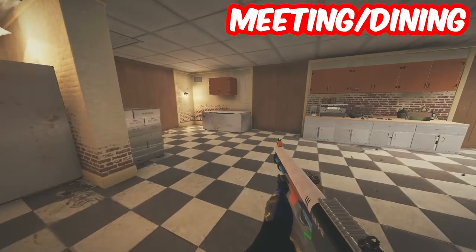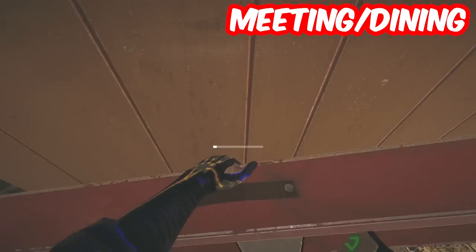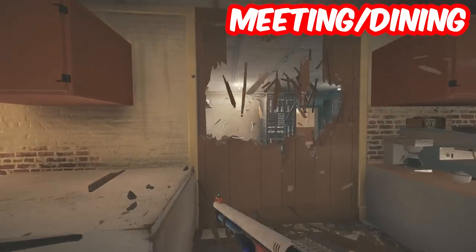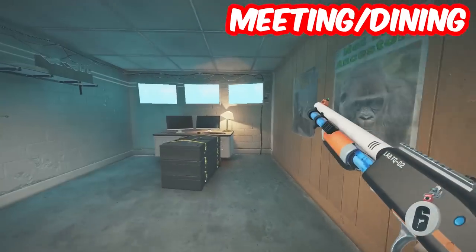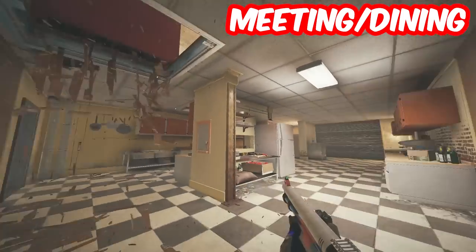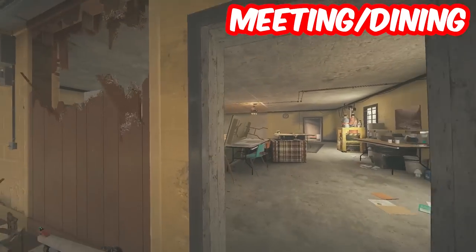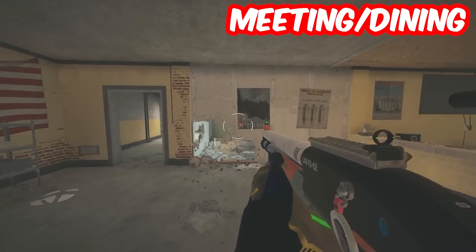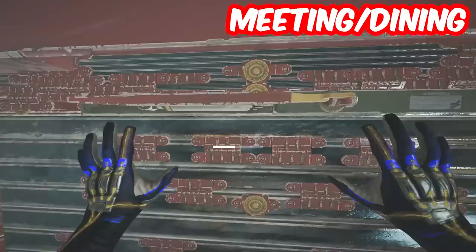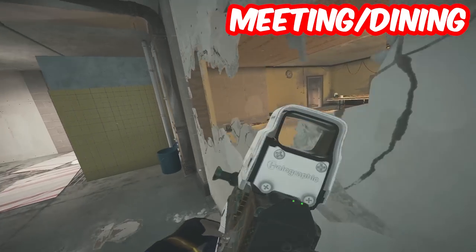Meeting Dining is another very valuable site that most people don't play — it is a very underrated site in my opinion. For this strat, we're going to be playing above and also holding in the kitchen, since no one really plays Dining so kitchen is a very good position. Starting off, reinforce the two mini walls and make a rotate into security, then open up the hatch. Make another security rotate into kitchen on the far side as a jumpable one so they can't get that position easily. Then open up the kitchen along with the kitchen single wall — you don't want to reinforce this because you can throw utility off it and get sound info.